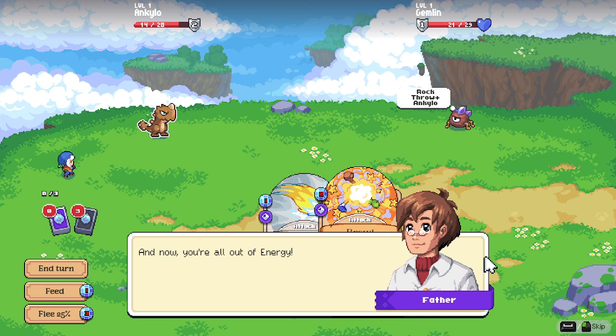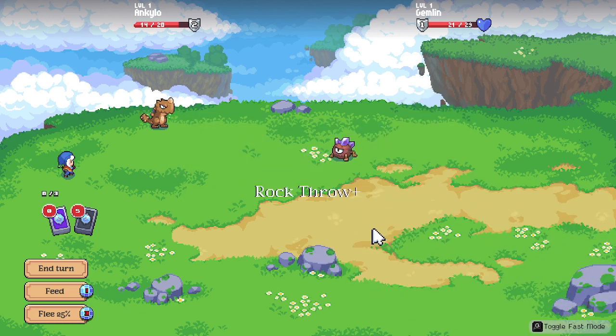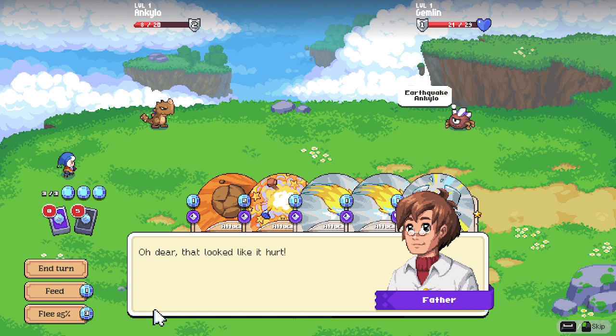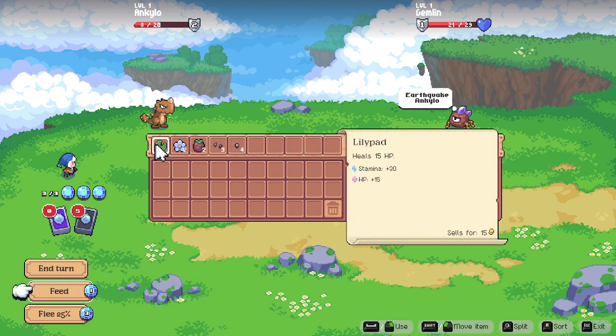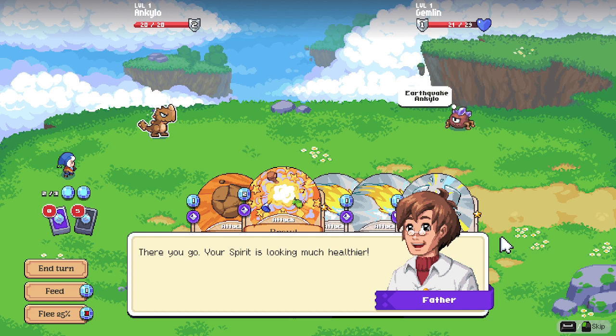Player runs out of energy, ending their turn. The wild spirit throws more rocks and deals damage. Father advises healing: 'Just to be safe, you should heal your spirit. Remember I told you lily pads were good for healing? Use the feed action to feed a lily pad to your spirit.' Player feeds the lily pad. Father confirms: 'Your spirit is looking much healthier. Looks like Gemlin is about to use Earthquake on you though.'